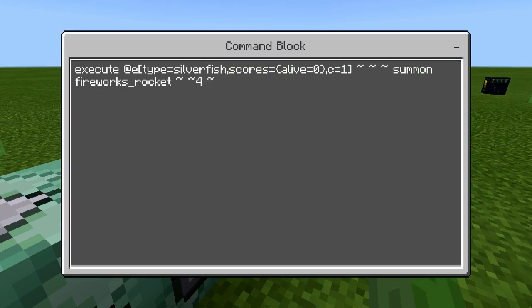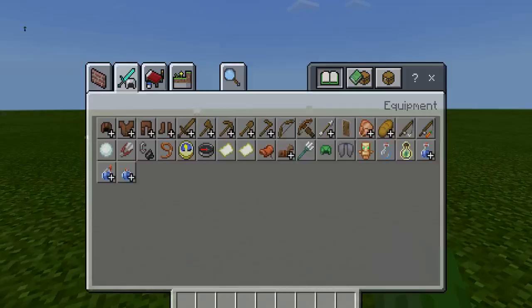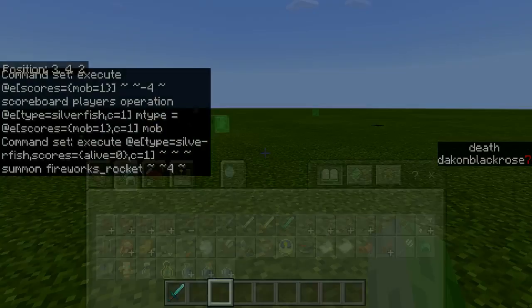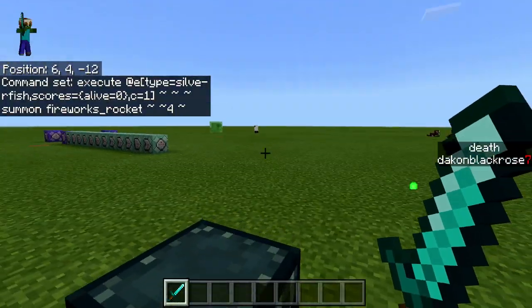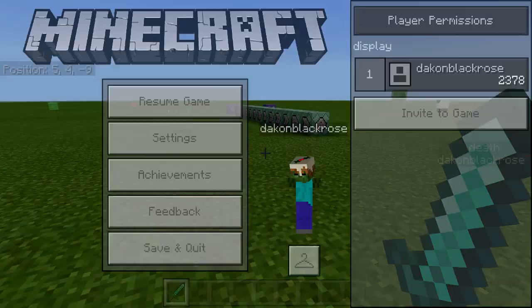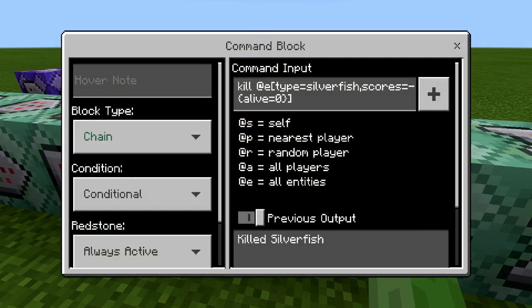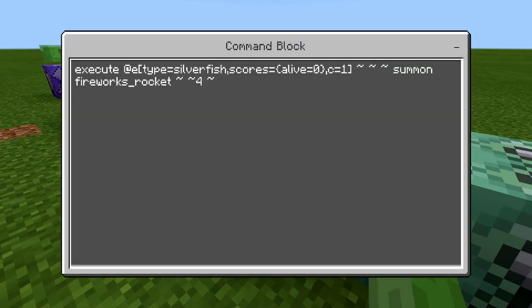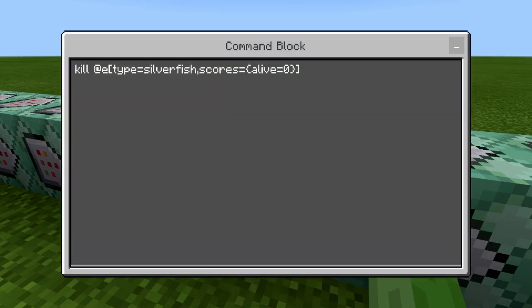This one is execute at entities type equals silverfish, scores alive 0, count 1 — summon a firework rocket. The reason I did that is so I have another entity to base the scores off of. So if I kill this silverfish, you'll see a firework rocket appeared and my kill count went up from 77 to 78. After that, it will kill the silverfish with an alive of 0 and then add the player to a kill count of 1.